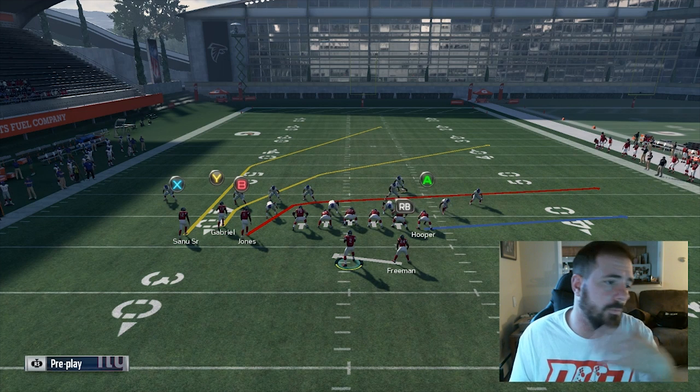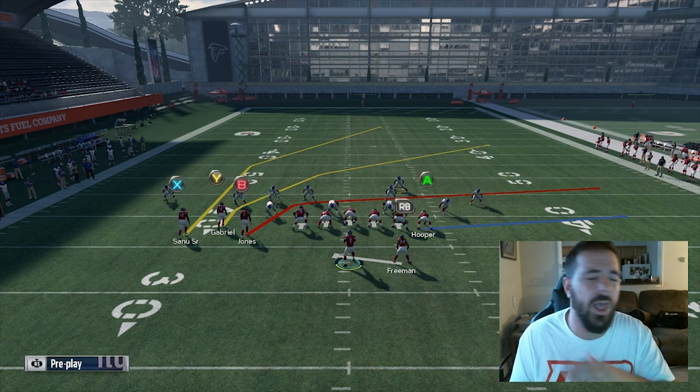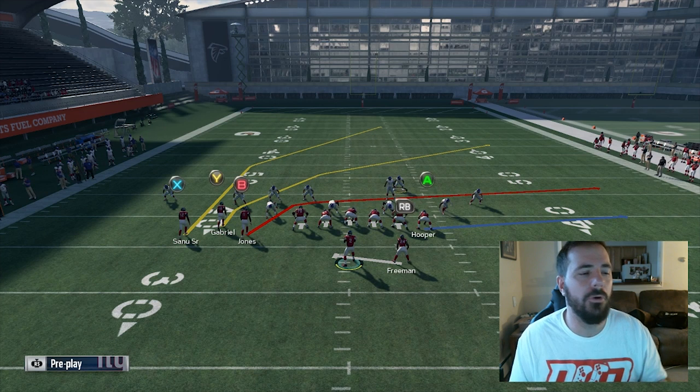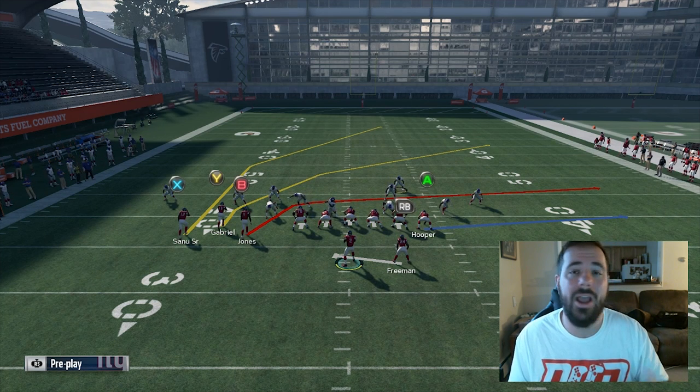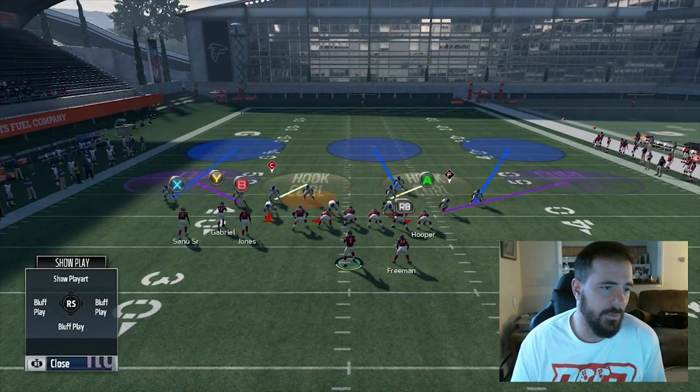No matter what — drag, running back curl, delay routes, deep post, slant, or hitch — they want to throw the ball to Y. So most of the time, for the last three years, Y has been the person that I usered.